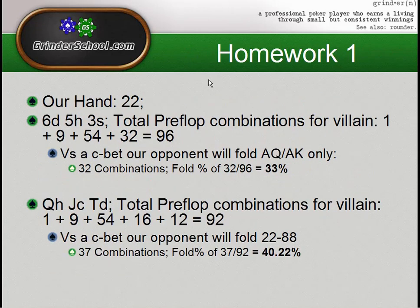Now, the reason why I have these questions here separate is because they actually have different answers. Just because he's going to be folding more on one board to a c-bet doesn't mean it's the best board to continuation bet. With our hand being pocket twos on the 6-5-3 rainbow board, the total combinations our opponent can have pre-flop is 96. I came up with a fold percentage of around 33% if our opponent is folding ace-queen or ace-king only. On the queen-jack-ten rainbow board, our opponent will be folding roughly 40.2% of the time — about 7% more hands on the higher board.